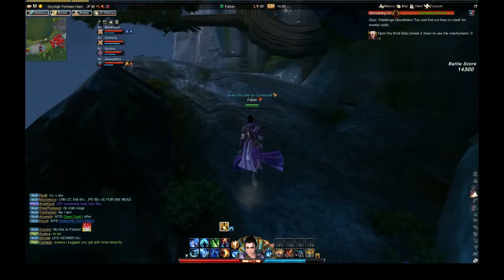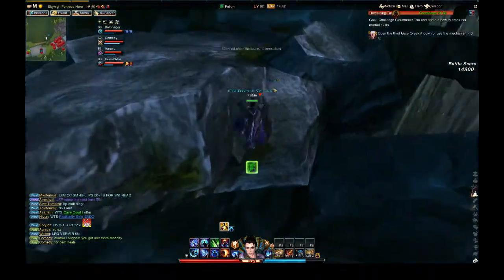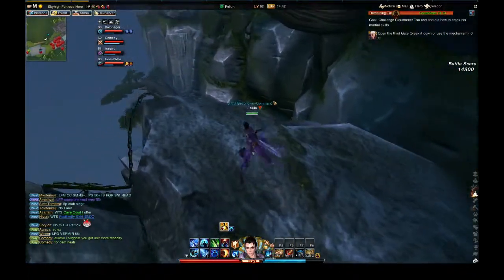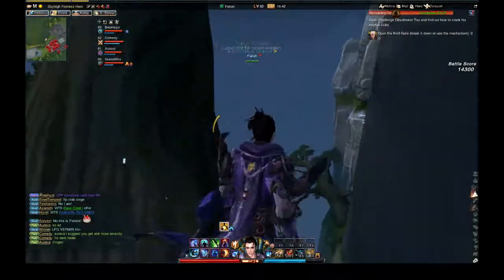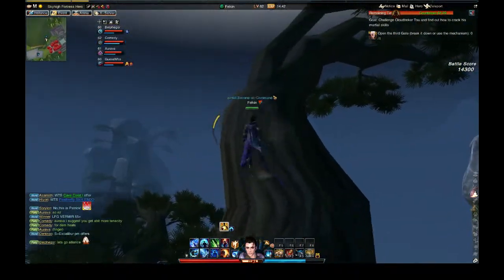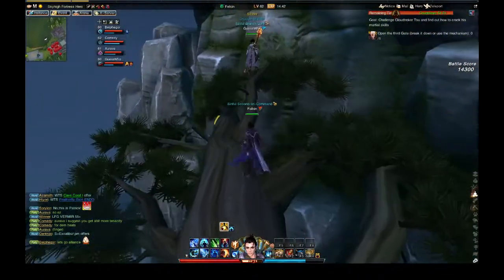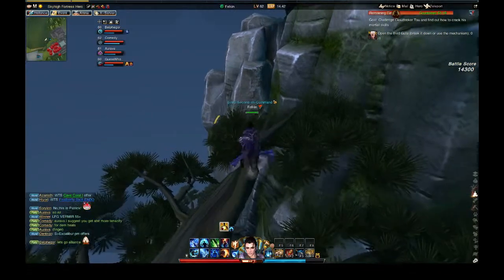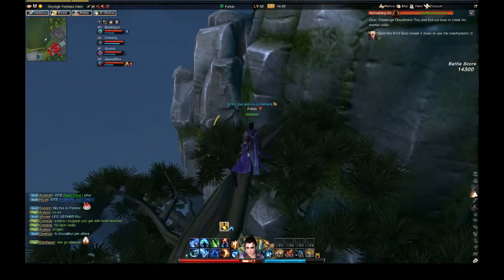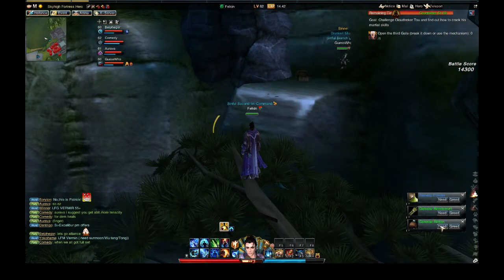The trick is jump here, jump on this tree, double jump here. Keep double jumping. Here I'll wait for stamina. It's a half pull.